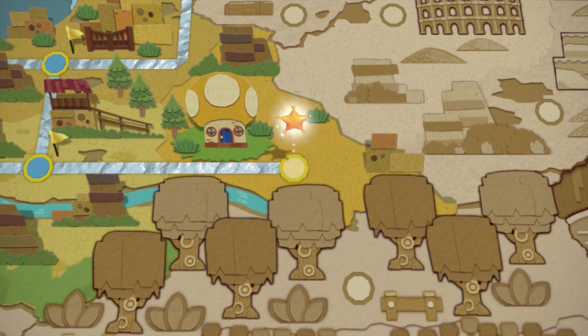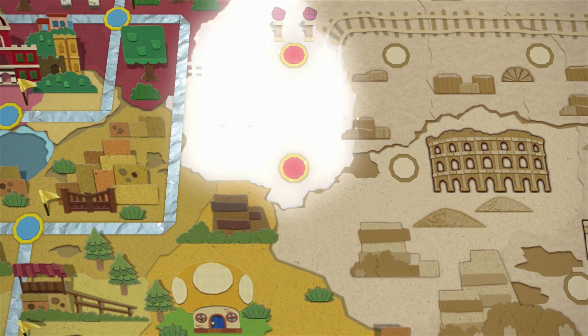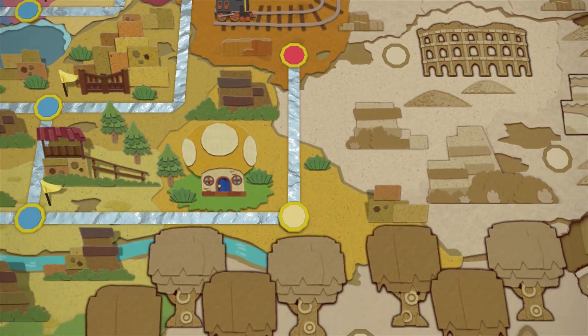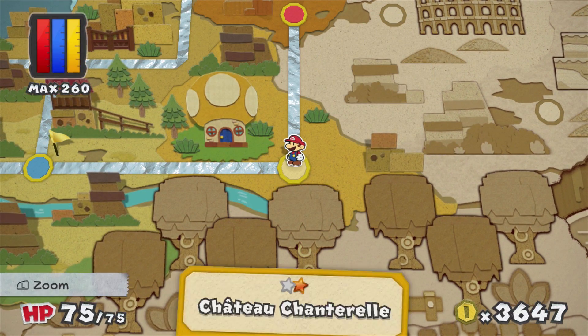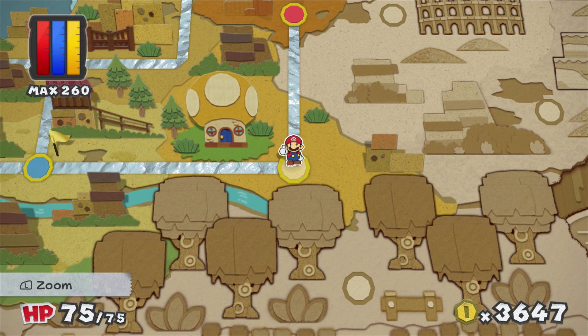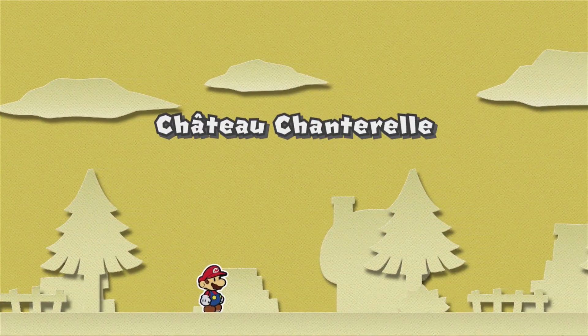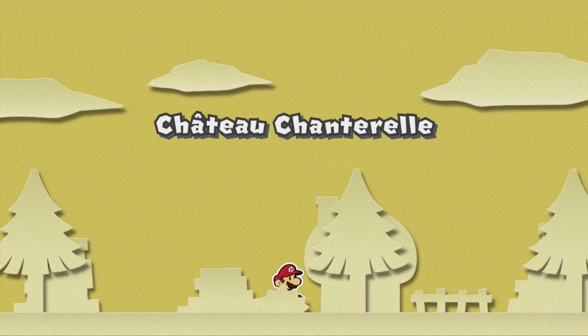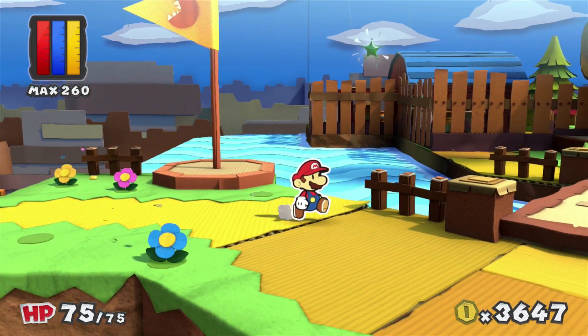The first star is a simple one to get. There are train tracks — a train stage I guess. But if we get the other star, Mondo Woods is probably on the path. Chateau, chateau, here we go. I like shorter levels. Let's see how short this one's going to be though — this one may not be so short, or it might be exactly as short as it appears, who knows.